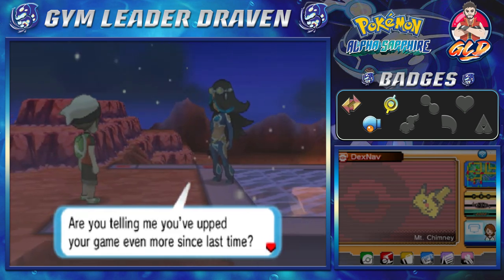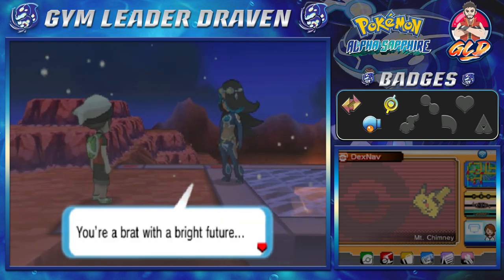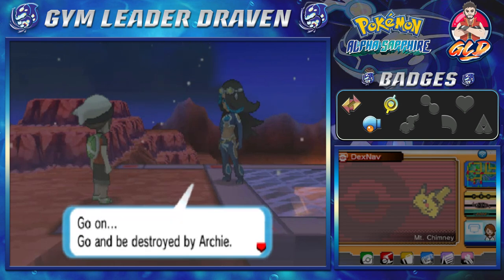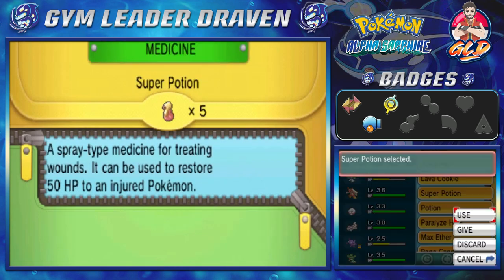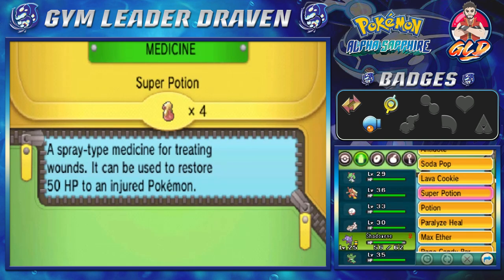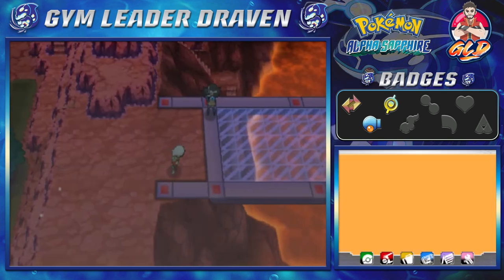'Are you telling me that you've upped your game even more since last time? You're a brat with a bright future. My Pokemon and I don't have any strength left to fight — go and be destroyed by Archie.' You want a bet? We gotta heal our Pokemon, because that's what good Pokemon trainers do. Let's take on Archie himself.